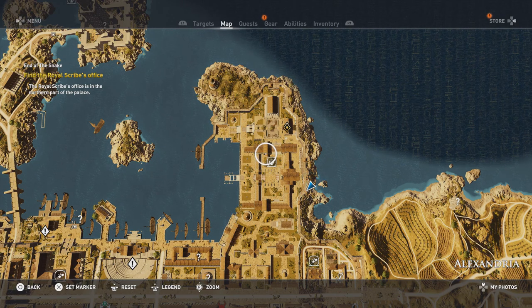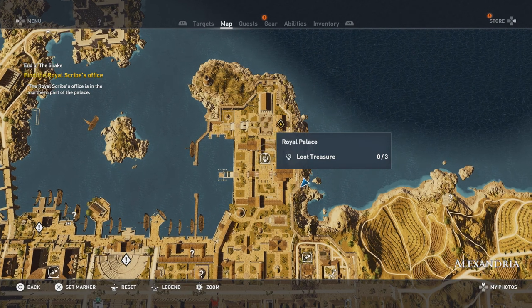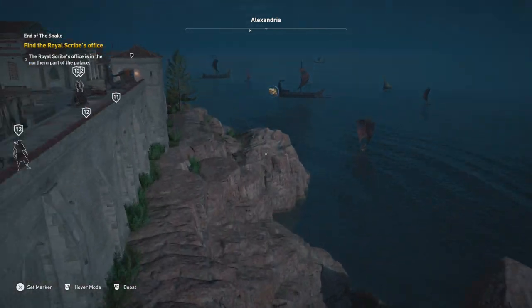G'day gamers, welcome to Noob by Design. Today we're going to be doing a video on Assassin's Creed Origins. We're going to show you how to easily — and I mean easily — get all three loot treasures in the Royal Palace. You're not even going to get aggro, or at least if you follow this method you won't, and we're going to show you exactly what to do.